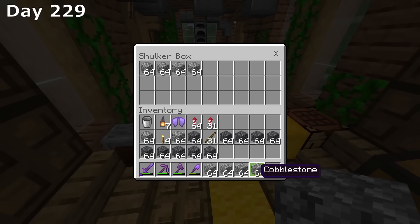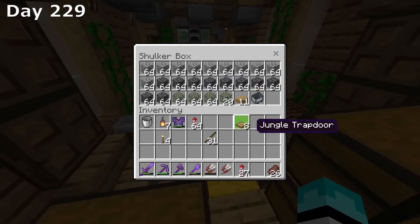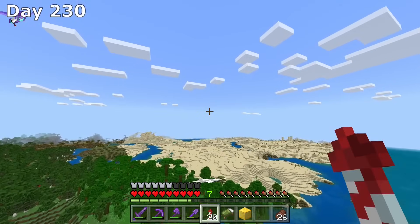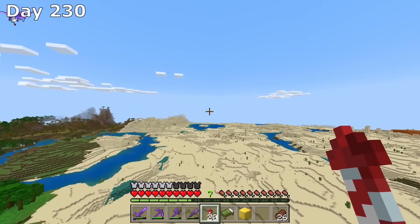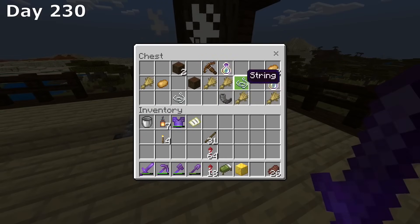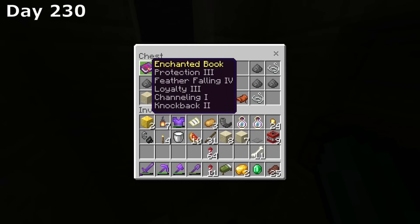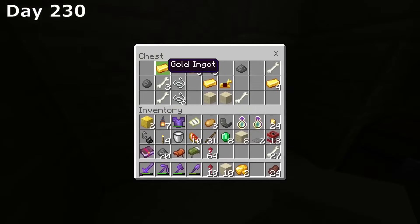Day 229 was spent getting everything ready to build this enderman XP farm. I was able to get literally everything except the name tag — I currently did not have a name tag. So on day 230, I went out looking for a name tag. I flew out back near spawn because we were able to find multiple villages and multiple desert temples around there. I found a pillager outpost without a name tag, a ruined nether portal without a name tag, another ruined nether portal without a name tag, and our fourth desert temple — yet again another desert temple, but neither of them had a name tag.